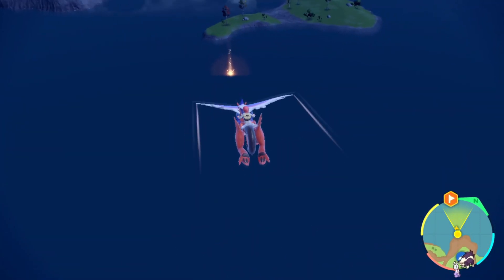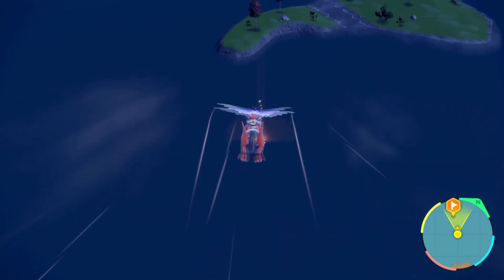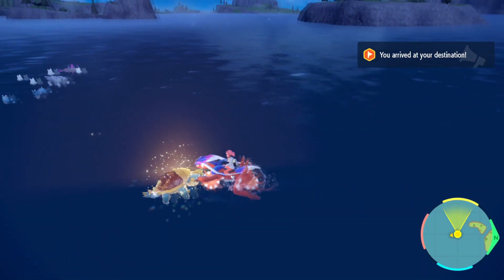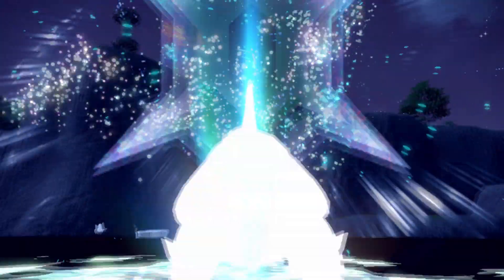You can see that glowing ball of light in the water over here — that's going to be your Dreadnought. This is a special wild Tera Dreadnought, which means it has a Tera type different from its normal type. In this particular case, this Dreadnought has an Ice Tera type.